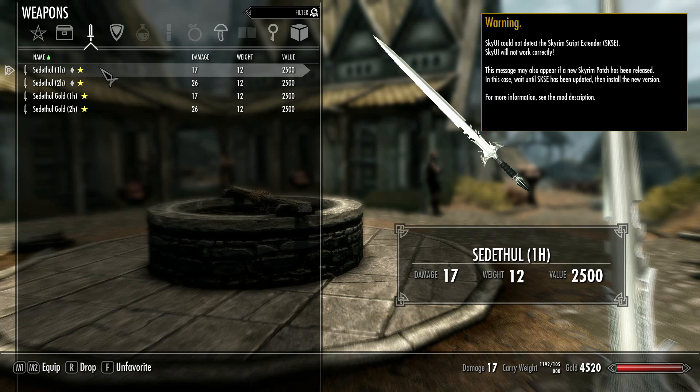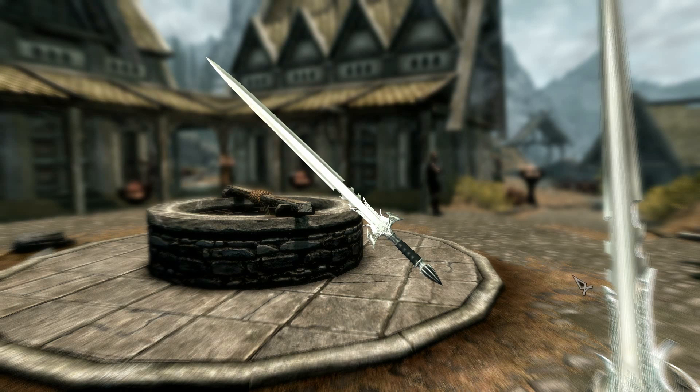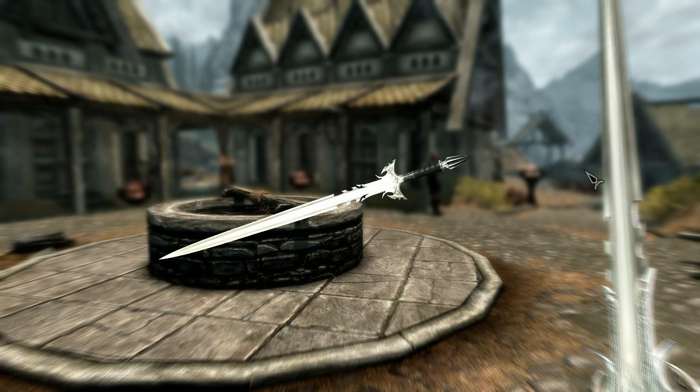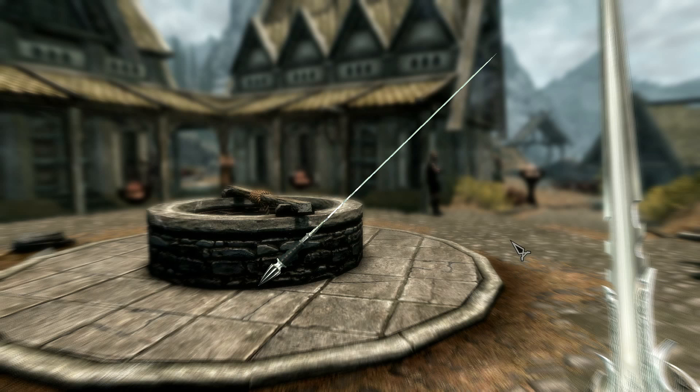The standard two-handed version has a reduced reach to compensate for its size, but the attack speed is faster than the standard great swords, and the larger version has standard speed with a longer reach but it's much heavier. Let's have a closer look at the sword models. Both models are the same, just different sizes, and they are very well detailed. They should be, as the meshes are to-scale replicas and use high-resolution textures taken from images of the actual swords.